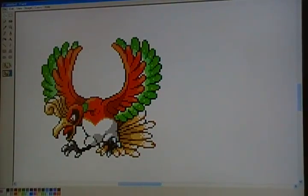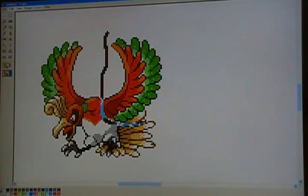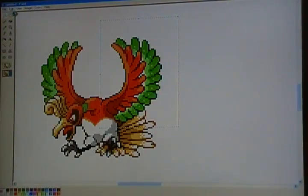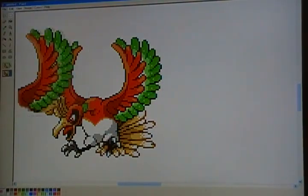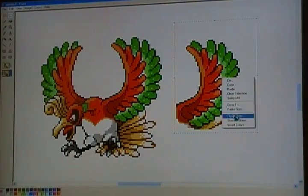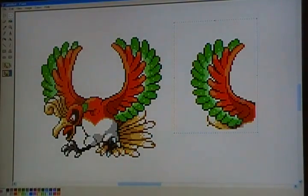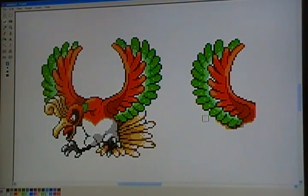I'm going to show you about flipping. I'm not going to take this wing — I'm taking this wing. I'll get this wing again, then we'll copy, edit, paste, move this over — exactly how I told you: flip, rotate. Remember, we gotta erase everything that's messed up on here.